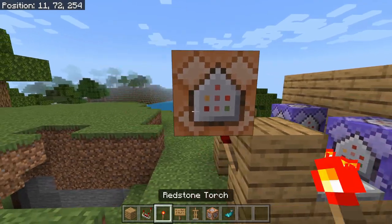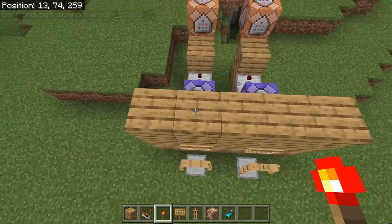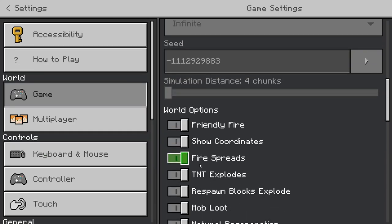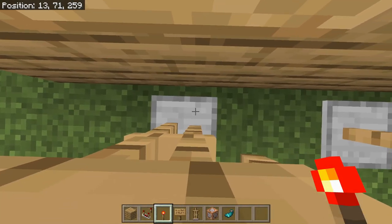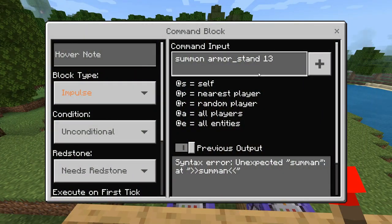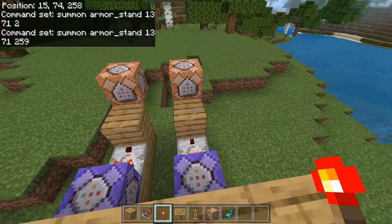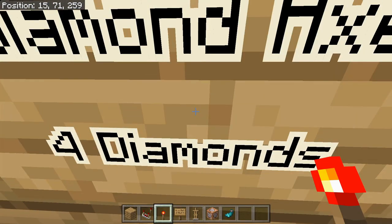Now once you have that, enter: summon armor_stand, and then put in the coordinates of where you placed the armor stand. To get those coordinates, go into game settings and show coordinates — make sure that is on. As you can see in the top left it shows my coordinates. So I'm going to put in 1371, 259 for the first one, and 1571, 259 for the second one. Also make sure that command block is on impulse and needs redstone.